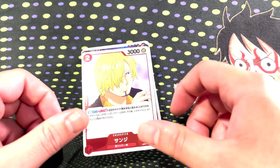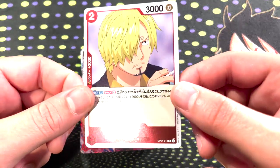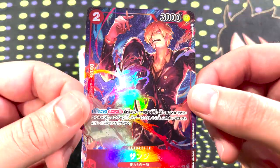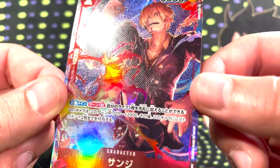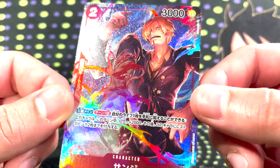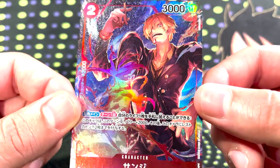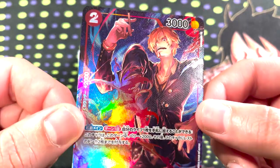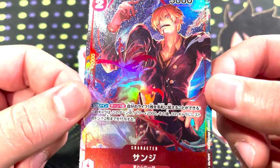Next we have rares that have alternate arts. Going in order of the set, Sanji is the first one with an alternate art. Here's the alternate art Sanji — looks really good. It almost looks like the X's that food gets on a grill. It's such a hot card. He's got the Diable Jambe fire coming out of his foot. You do not want to mess with a lady in front of this guy because Sanji loves ladies.